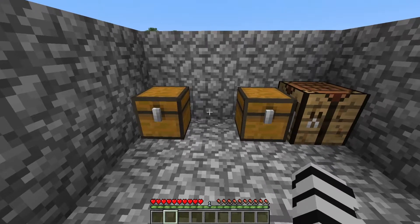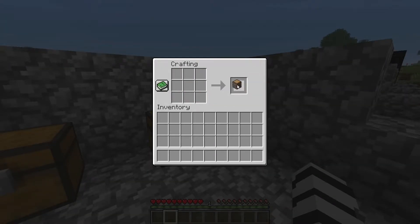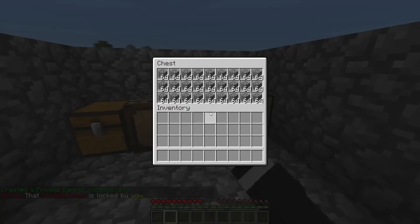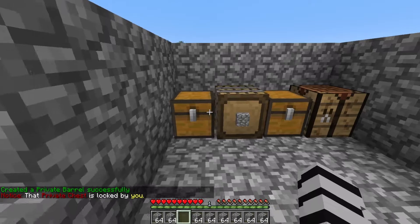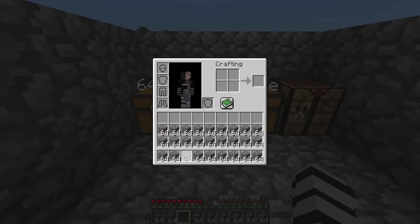The next feature is the barrel. The barrel is obtained with four iron ingots, four logs, and a chest, as you can see. This is not like the vanilla Minecraft barrel — I'll put it down and right click with some cobblestone, and as you can see, it says 64 times cobblestone and my stack of cobble is gone.